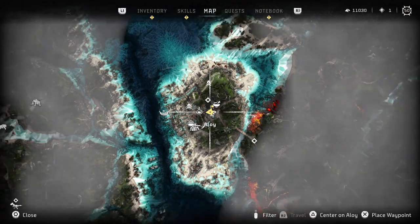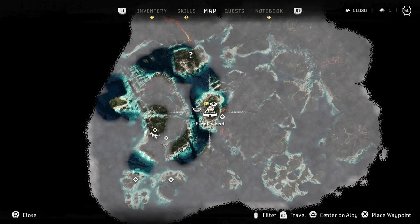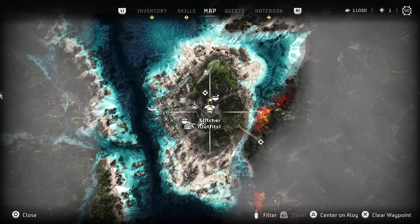Let me show you where I am on the map here. I am in Fleet's End, which is the first kind of encampment you're going to encounter in Burning Shores. Once you're here,